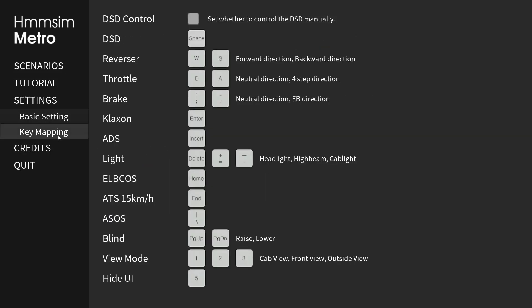Something else I'd like to add — I don't know if it was available before — but now you can do key mapping. I've set it to something I'm fairly comfortable with, which is Train Simulator style: reverser W/S, throttle D/N/A, brake semicolon/apostrophe. The DSD is still space. You can choose to leave that on and hold it down, but you can just uncheck it now and you're good to go.